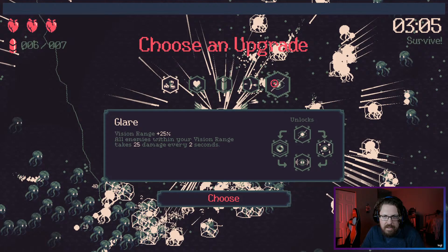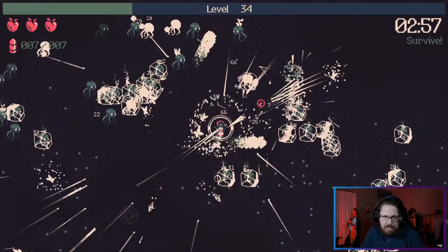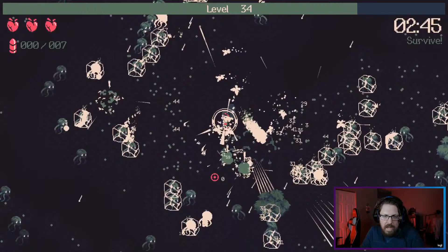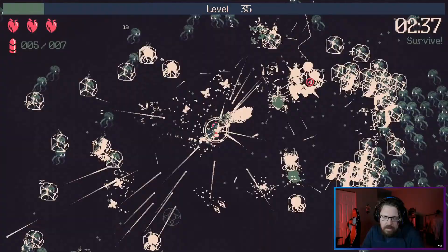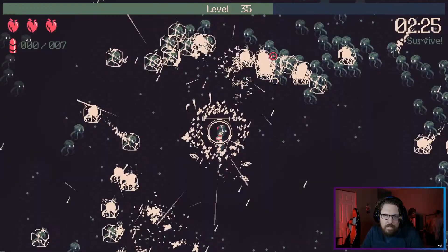Blazing speed doesn't really do much other than make us slightly faster, but that's totally fine. And I think we crushed this run. Electro mage — I don't think we need piercing because we have the bounces already. Did we just destroy these guys?